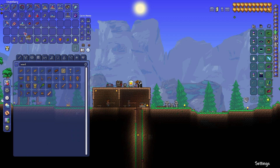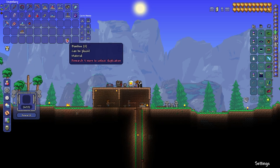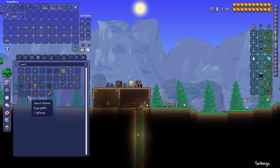If you don't remember from previous episodes, we have collected a few different types of wood to work with. There's basic wood, palm wood, ebon wood, shade wood, and rich mahogany. Shade wood is from the crimson and ebon wood is from the corruption. There's also spooky wood, dynasty wood, and a few others, but we have not gotten those yet through these episodes, so I'm gonna leave those alone for now.